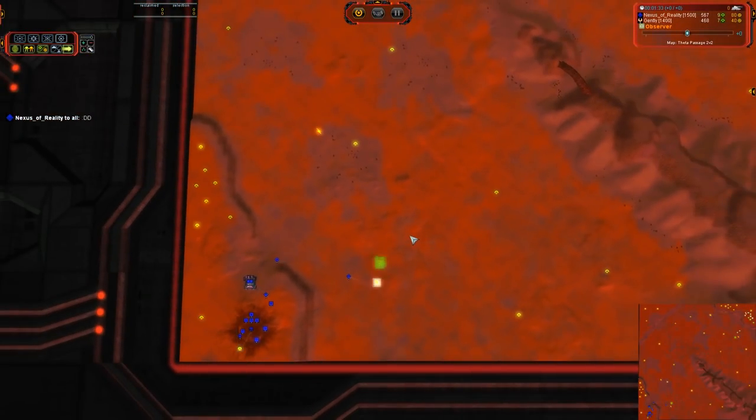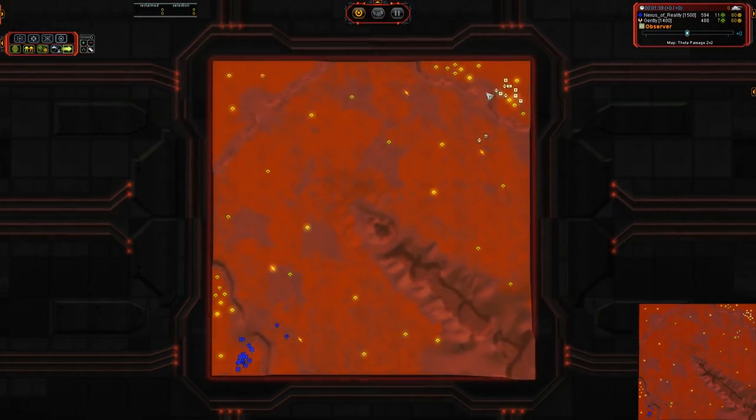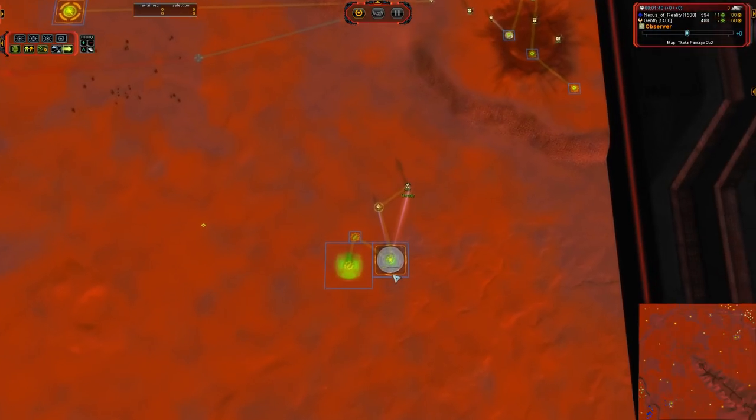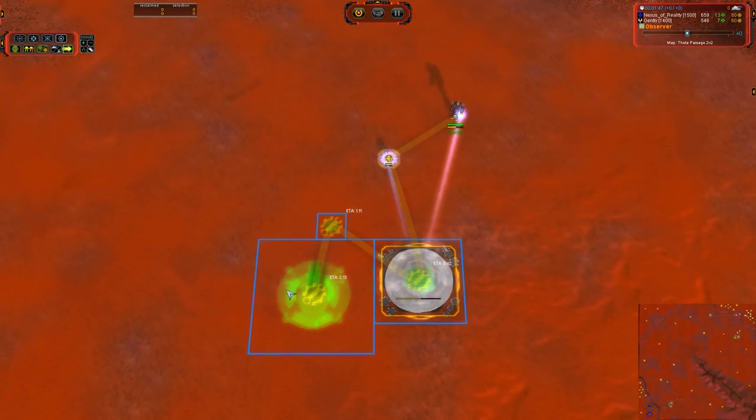We've got an air factory coming up for Nexus, and that is a good thing. Second air factory is generally the best way to go, because then you have early enough air that you can get things online to defend yourself, but not so early air that you power stall. Gently is also going the second air route, and he is going to throw down his hydro, assisting with his ACU for maximum build speed.